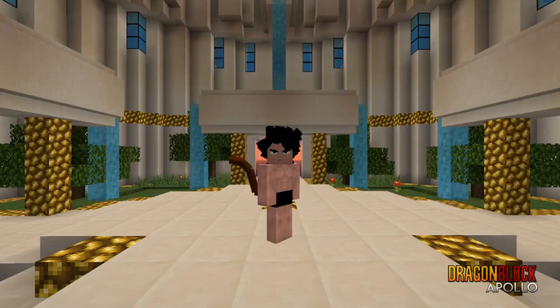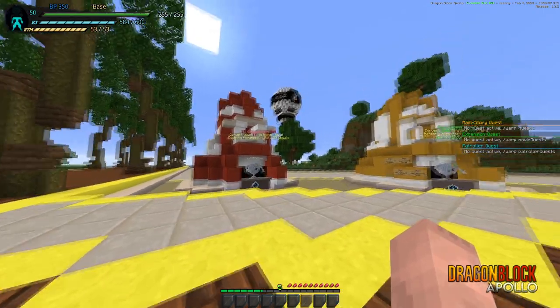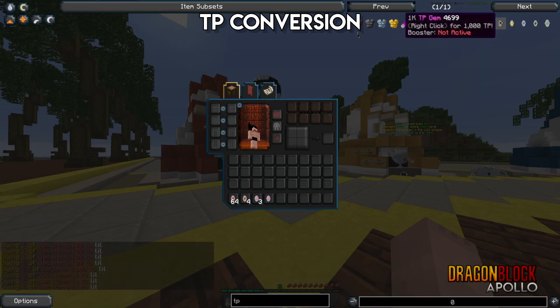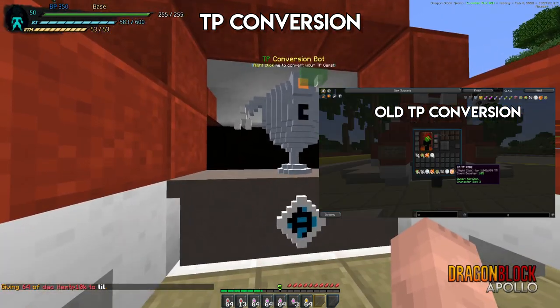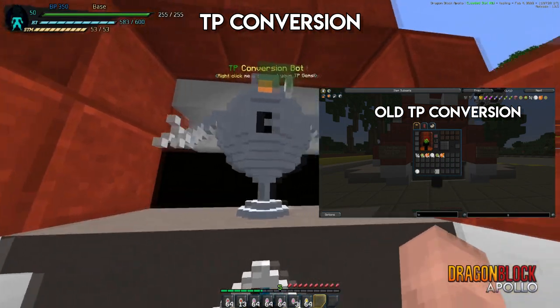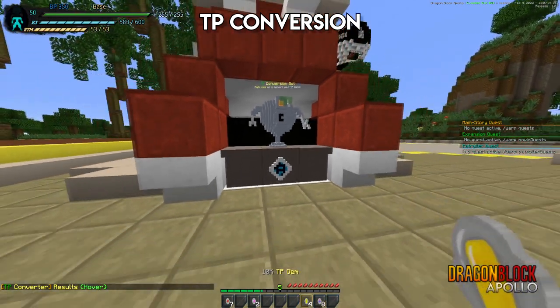I want to start by showing you a couple of new features. First up is TP conversion — it's not a new feature, but it's been quite obnoxious for a long time. So you see the auto-stacking: I've got these gems, and normally when you right-click you'd only do one conversion at a time. But now look at this — it converts all of them. It stacks them a bit awkwardly, but better than nothing.